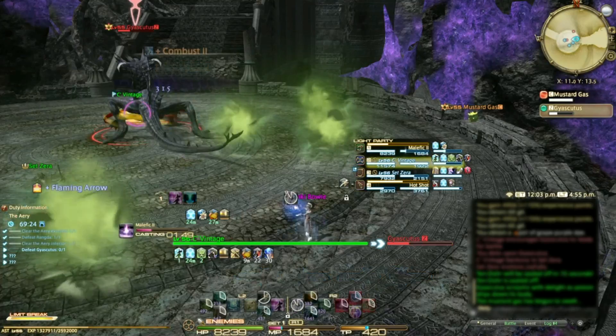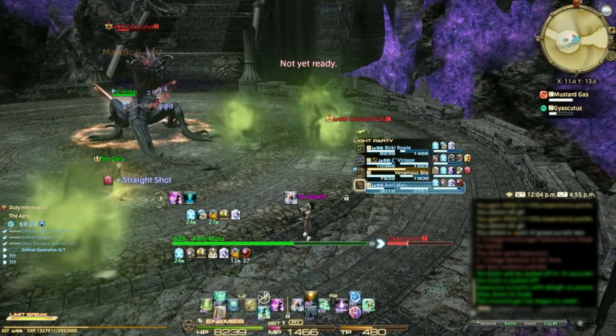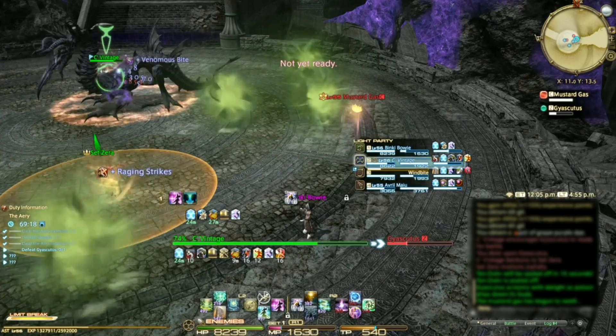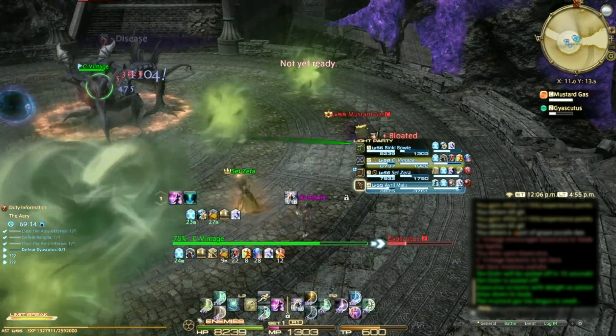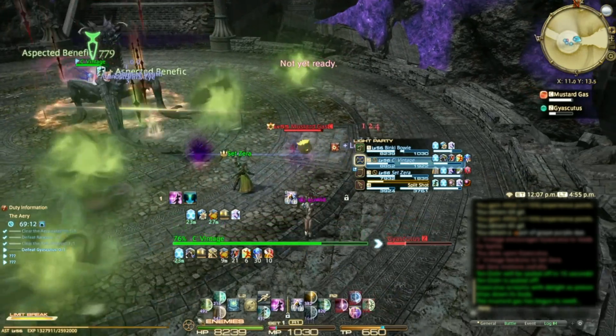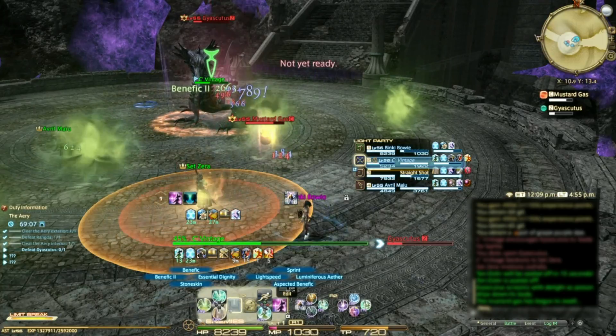The second boss spews poison gas clouds at players, and if you touch them you'll get poison stacks that can't be removed. The mustard gas adds are your frenemies — DPS, allow them to eat two or three balls of gas before killing them. Four will make them explode. The more gas balls on the ground, the more the boss is buffed.